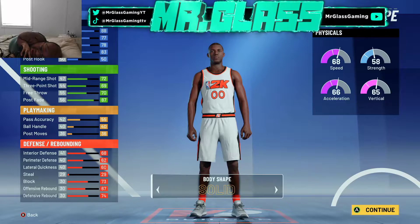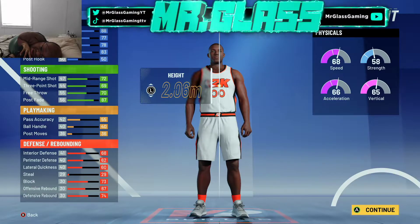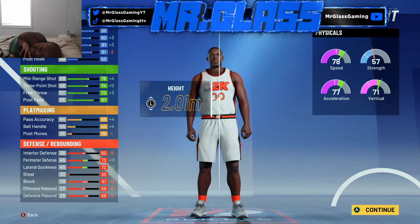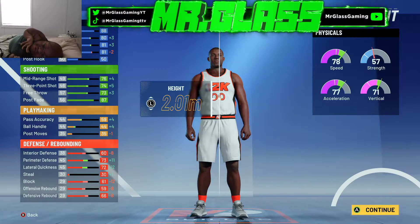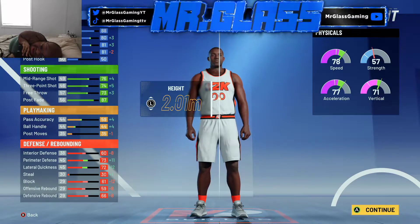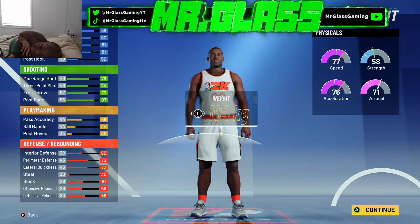So we're gonna make him burly, because I like all my centers to be burly. But for this to work, we have to be six-seven — the lowest height possible for a center. I want you guys to understand this build is for everybody, man. So if you think you're a baller at big man, this is the type of build for you.